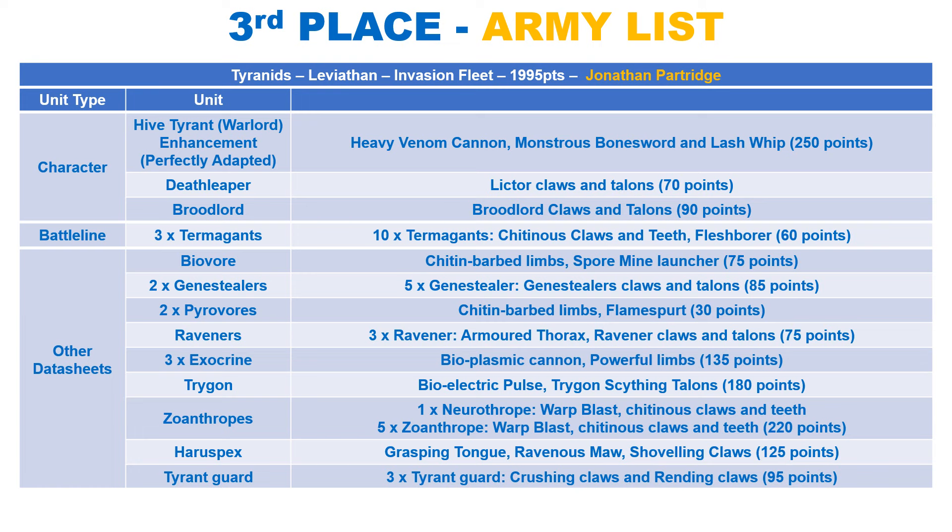Finally for the HQs, you have a Broodlord to lead a squad of Genestealers. The Broodlord moves 8, with toughness 5, a 4+ save and invulnerable with 6 wounds. Like the Genestealers, you have Scout 8 inches, and the Broodlord gives the weapons of the unit they are leading Devastating Wounds. In addition, at the start of the fight phase, they can give 1 enemy unit with an engagement -1 to hit until the end of the phase. They make 5 attacks with their Talons, hitting on 2s at strength 6, AP 2 and damage 2, with twin-linked and Devastating Wounds.